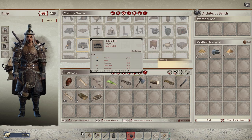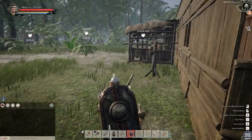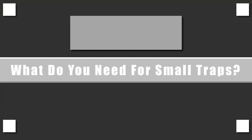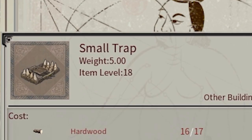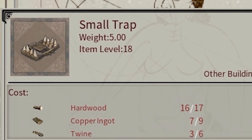While you're crafting the rabbit pin, let's craft two small traps — one for a male rabbit and one for a female rabbit. You can have up to 30 rabbits in your rabbit pin, so you'll go for more eventually. You can craft small traps in your inventory crafting queue — press I and scroll down until you see small traps. We need 17 hardwood, 9 copper ingot, and 6 twine.